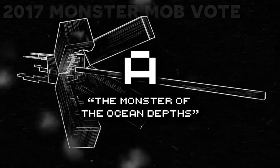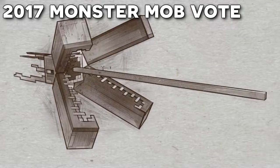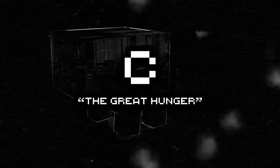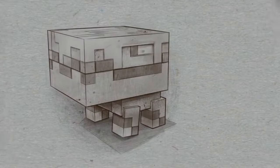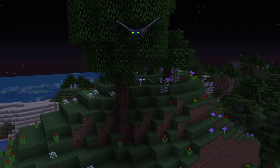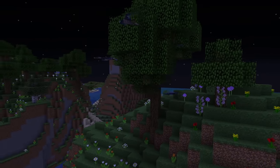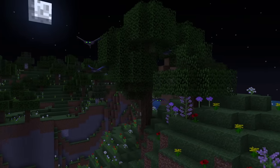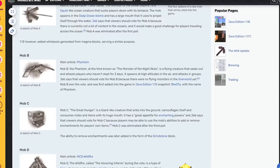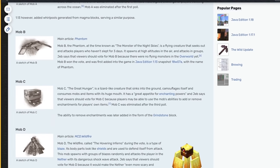In November of 2017, during Minecraft Live, it was announced for the first time that players would get the chance to vote one of four new mobs into the game. In the announcement video, Jeb mentions that mobs which don't get voted in will be gone forever: "Remember to vote, because the three ones that you don't vote for will be gone forever." Talk about morbid. So stakes were high, as if you liked one of the mobs and it didn't get voted in, say goodbye to any chance of ever seeing it in-game. Four concept mobs were given, named Monster A, B, C and D.